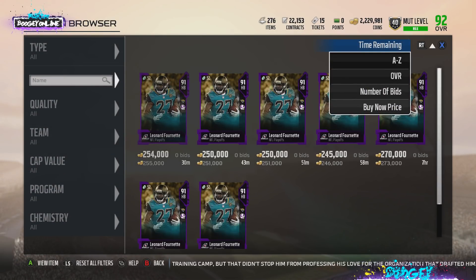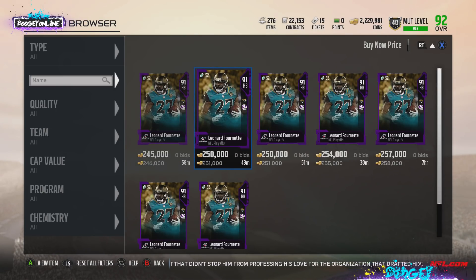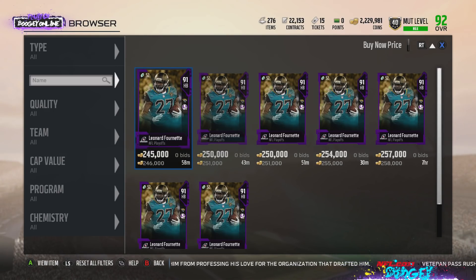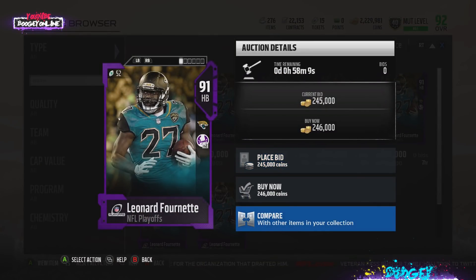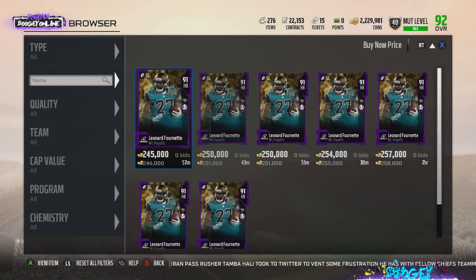No running back is worth these prices — Barry Sanders and Bo Jackson render all your running backs useless. If you don't have the rookie premiere Fournette, don't buy him. Save your coins and add 100k to buy yourself a Barry Sanders or Bo Jackson. Those two running backs trounce everybody. There's no use investing in another running back until someone better than Bo or Barry comes out — and that goes for Gurley too.